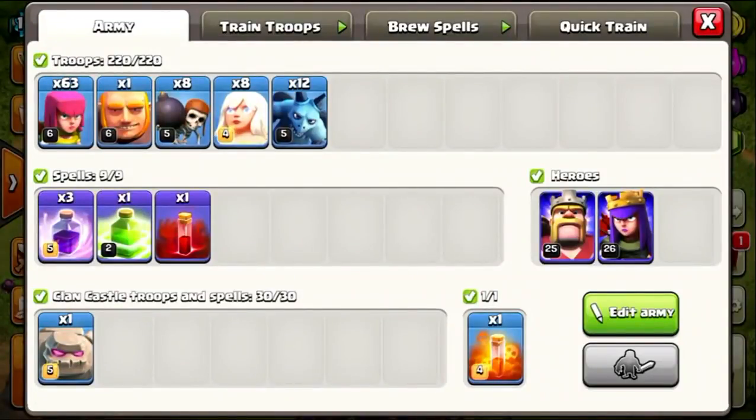For the next tip — army cooking. Before, you used to be able to target each individual barracks and dark barracks and cook a certain amount of troops in each one. At this point, there's no more individual barrack cooking. It just takes advantage of all your barracks and dark barracks and cooks them in a queue. You can manipulate which ones you want to cook first and move them around.